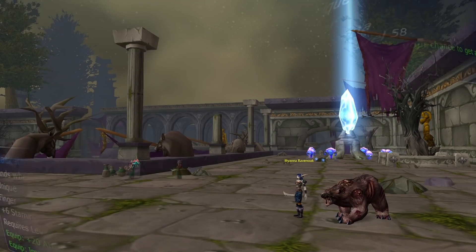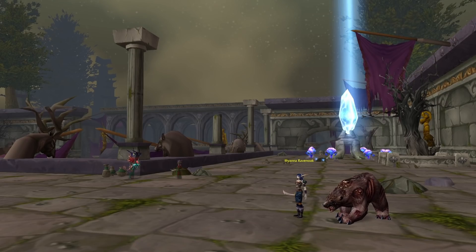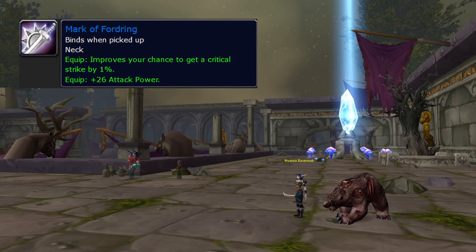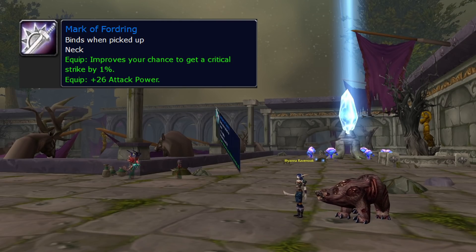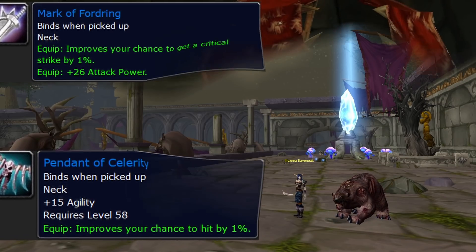Necklace is one of the potentially annoying ones. Just grab the Classic Mark of Forging — it's really good, it's from a quest, and no trouble at all to get. But there is a slightly better neck: Pendant of Celerity, from one of the bosses summoned by the dungeon Tier 0.5 set questline — specifically Valthalak in UBRS. It's better than Forging but not easy to get while still pre-raid BIS. Get Forging, work on Celerity later.